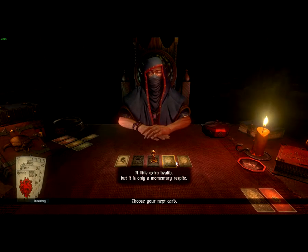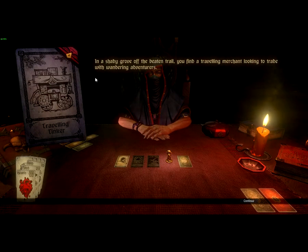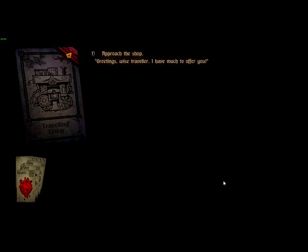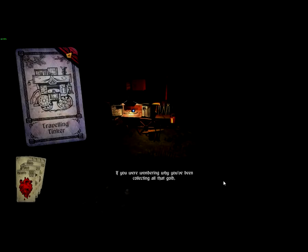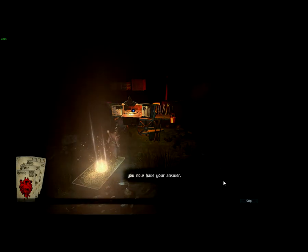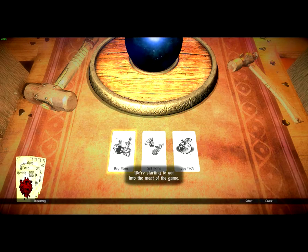But it is only a momentary respite. Trinkling — a traveling tinker! So this is what you mostly want gold for. In a shady grove off the beaten trail, you'll find a traveling merchant looking to trade with wandering adventurers. Alright, let's approach the shop and see what they have. We're starting to get into the meat of the game now — the back and forth between resources and rewards.